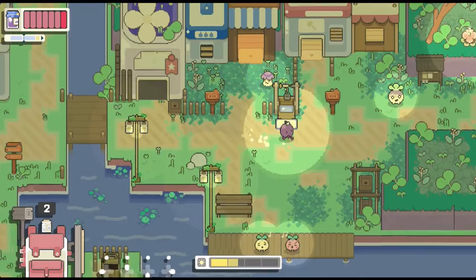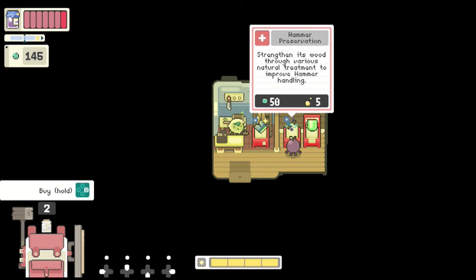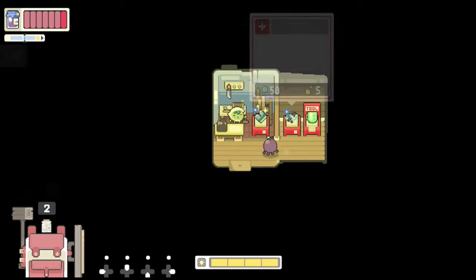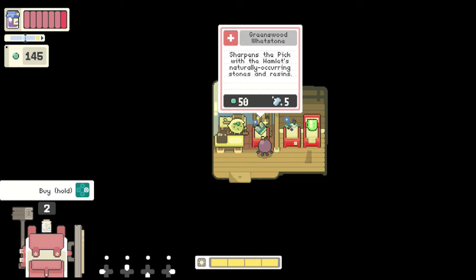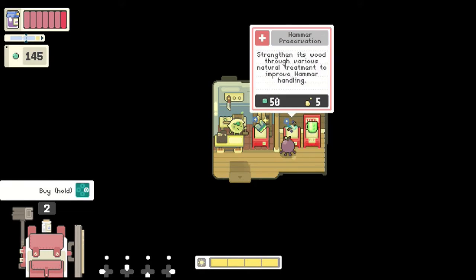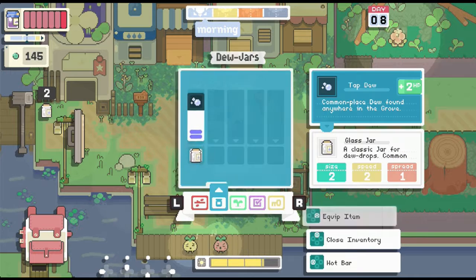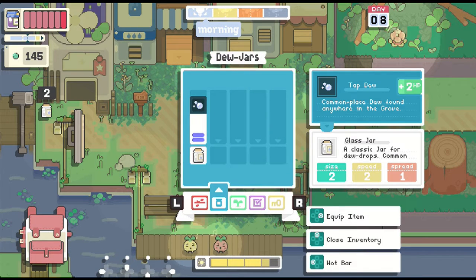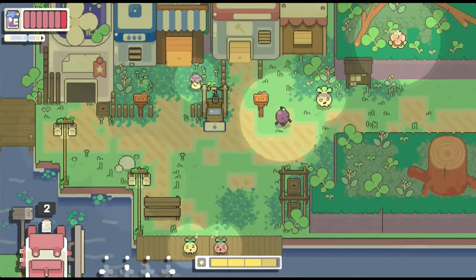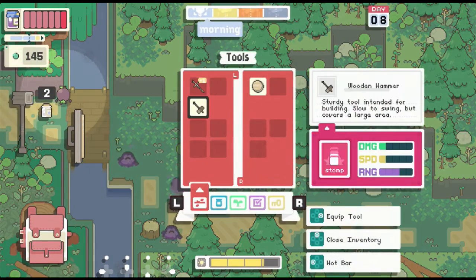We also have a lot of money and we can make some purchases. Strengthen its wood through various natural treatment - we need five sap to do that. Sharpens the pick with a hamlet's natural... what the hell is that item? I'm not sure what the heck that is. I would need to get five sap. Pebbles and rocks is what I have. We have to make our way over to the tree path, which is right here.